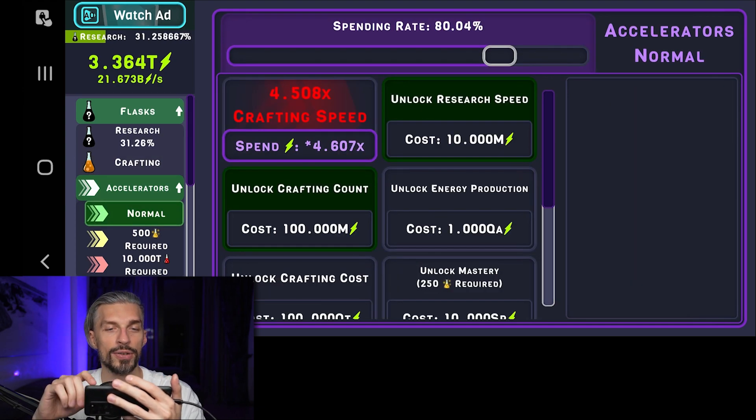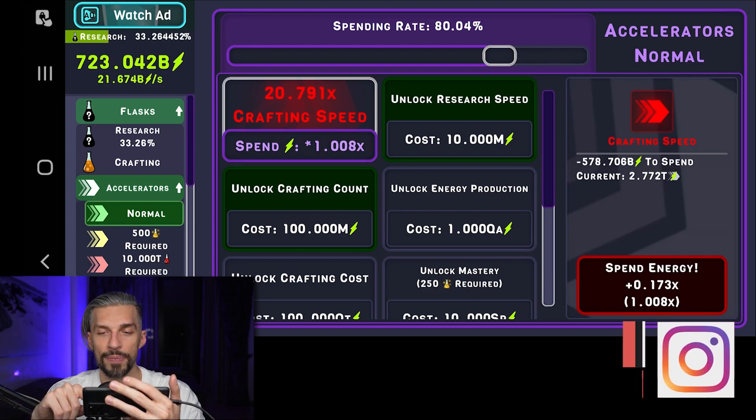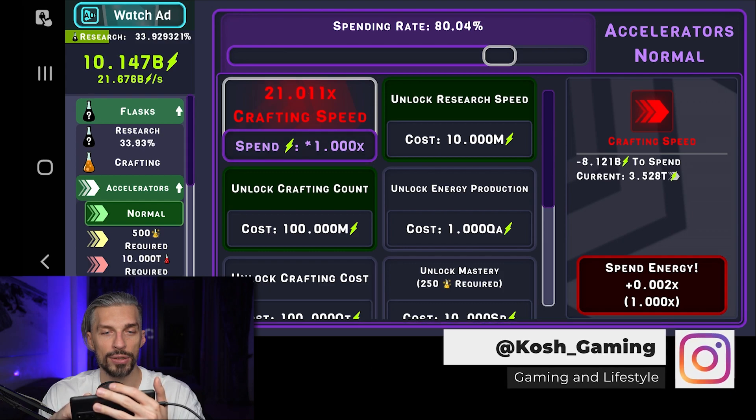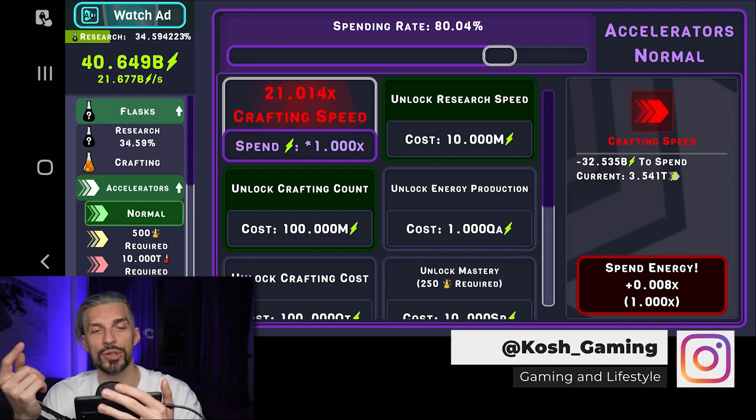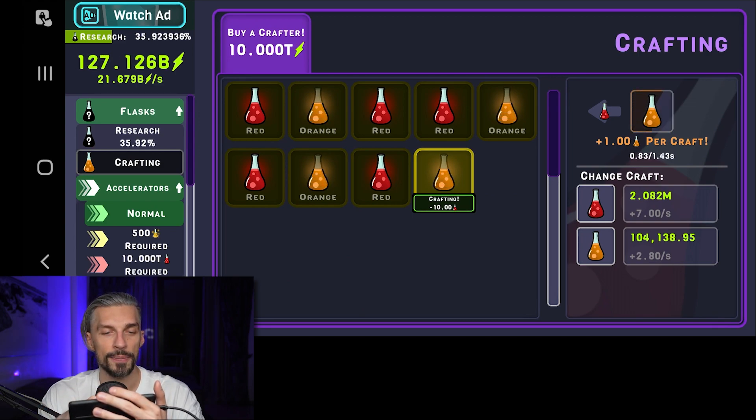There are accelerators as well — those boost your progression. Let's spend some energy on those, which can actually increase the crafting speed. Now you can see how it goes faster. You can get the next tier of accelerators but you need some flasks for that, and I don't have enough yet.